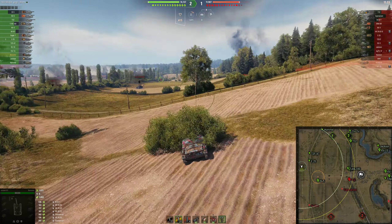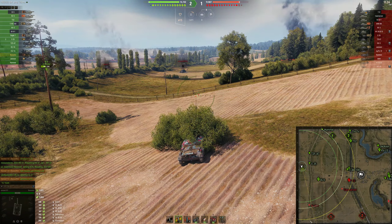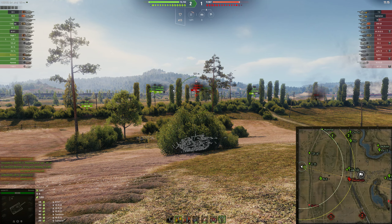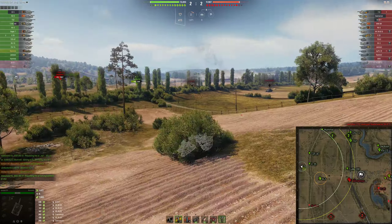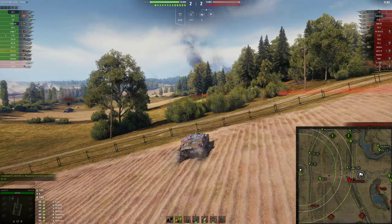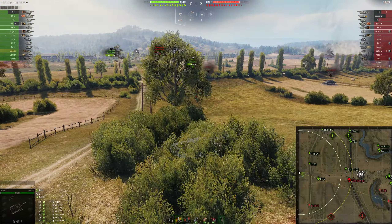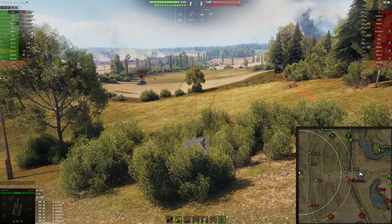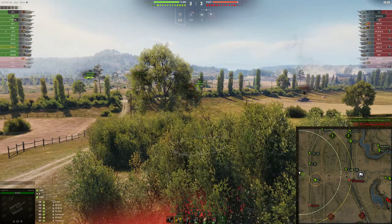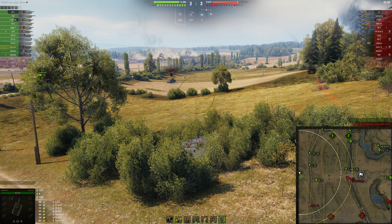Our IS-5 is pushing forward, which is kind of okay. The fact that he's pushed that far forward makes me think the Carnarvon left already, so there are probably guys over on the other side of the bush line trying to get shots on the IS-5. So I can be a little more aggressive here, and I do move up to the next bush. I've got 49% camo stationary and about 26% on the move, so even moving I'm not easy to spot. With 445 meters of view range you're probably not seeing me until 350 meters.